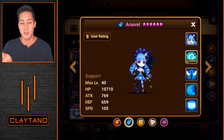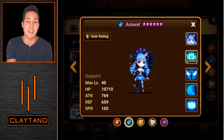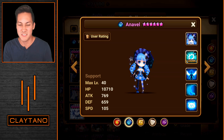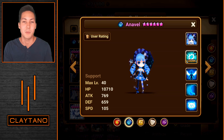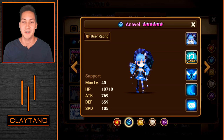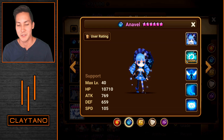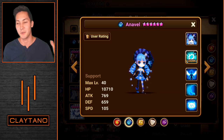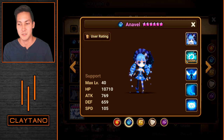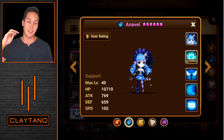Focus extra stats into HP, Attack, or Speed — those are the main ones. She has really nice base stats for a monster that needs high HP and Attack, which makes runing her a little easier. The 769 base Attack is a little low, but that's expected for a support monster. One important strategy: you want Annavel to have a little extra speed over most of your teammates, so when you enter a dungeon or PvP battle, she's going faster than your other monsters. Speed tuning is very important with her.